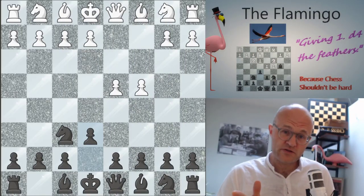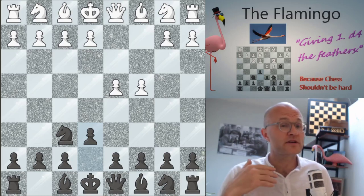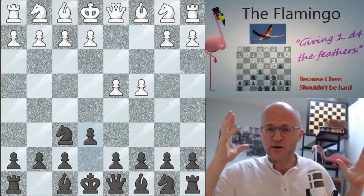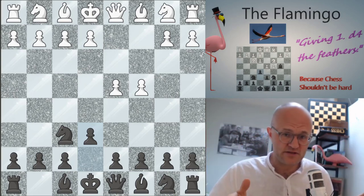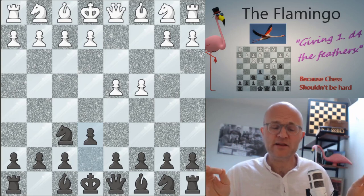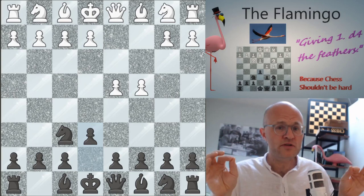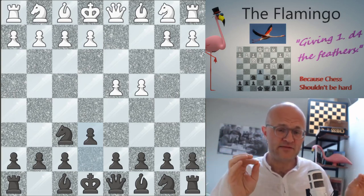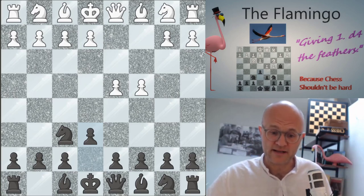I've made my own life much more difficult than it needed to be for decades by creating tomes of analysis about what to do against anything white might throw at me. The thing about the flamingo is you can make it as hard as you want, but the flamingo is always there for you no matter what. The system I've described will work really against anything.